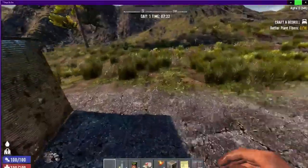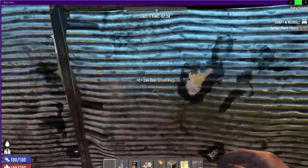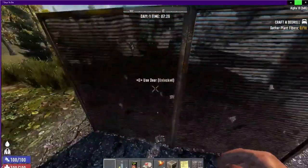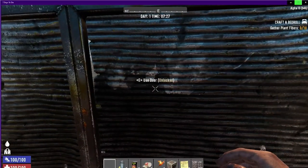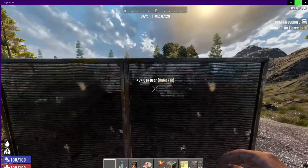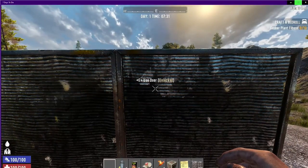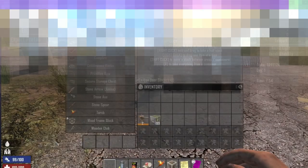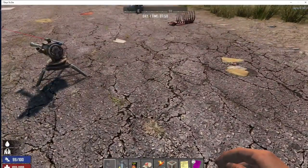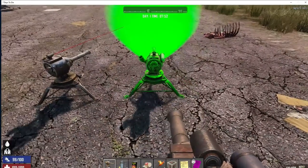I've noticed a problem here with the garage doors. If we look through them this way, you can't see anything on the other side apart from in the holes, which is fair enough. But if we look through them this way, they're actually transparent to some extent. If I move back, you can actually see that the outlines of the trees and so on behind them are actually shown through them.